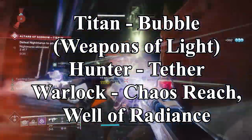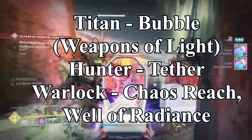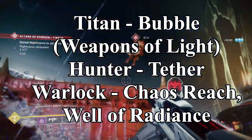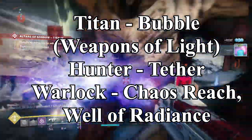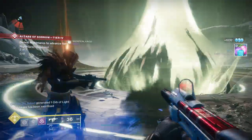For the Titan, you want Weapons of Light because it gives that 25% damage buff. For the Hunter, you want the Tether because it stops the adds from moving. For the Warlock, you want Chaos Reach or the Well of Radiance. I would highly recommend the Well of Radiance because a lot of people are going to be dying left, right, and center, and you want your fireteam to have that survivability while you're fighting.